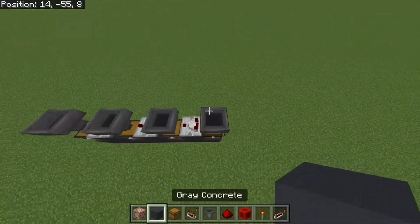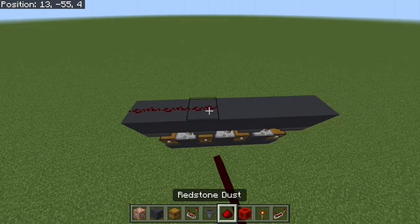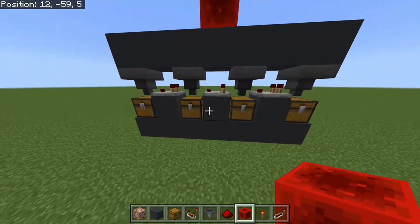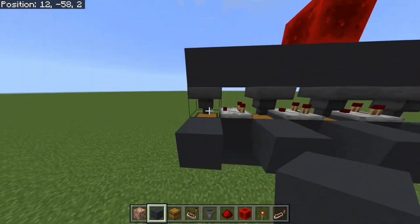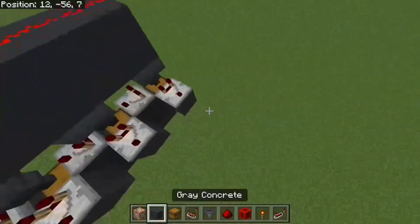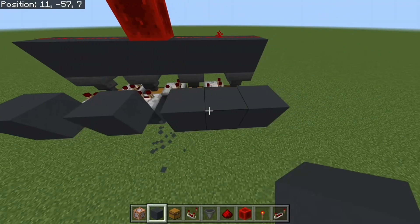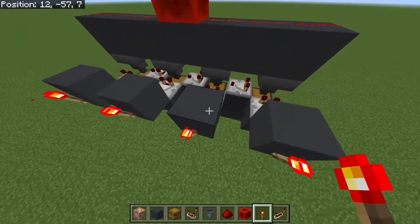Place any block of your choice on top, then however many lines of redstone you need, and then one block right there in the middle. This is the basic system and we're going to keep adding on to it. Place any block of your choice in front of the chests, then place a comparator on all of them. Build out one block and one block up, break that, pull a line of any block across, break the center ones, and then place four redstone torches — or however many you need.